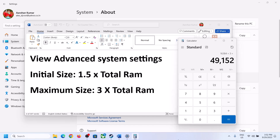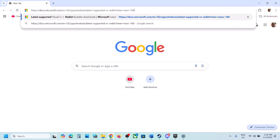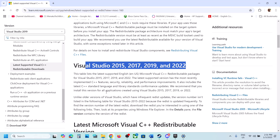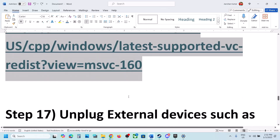The next step is to install Visual C++ redistributables. The link is provided in the video description — open it in a browser and it will take you to the Microsoft website. Scroll down to find Visual Studio 2015, 2017, 2019, and 2022. Download both the x86 and x64 versions, run both exe files to install them, restart your computer after installation, and then launch the game.